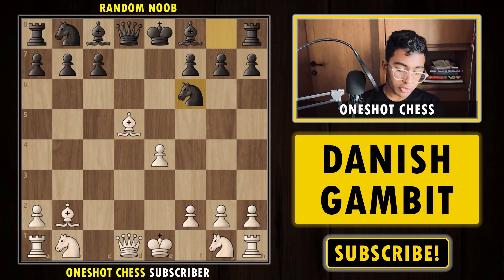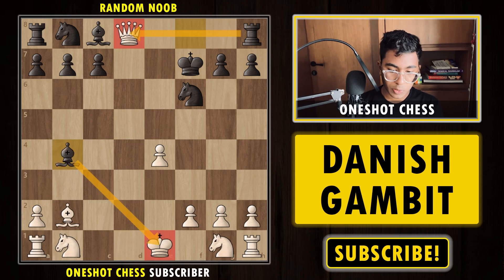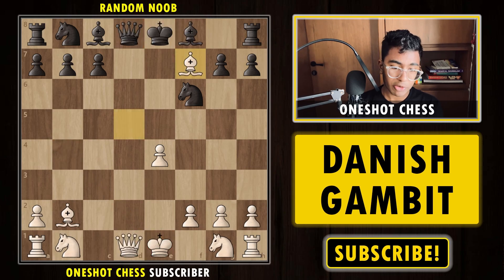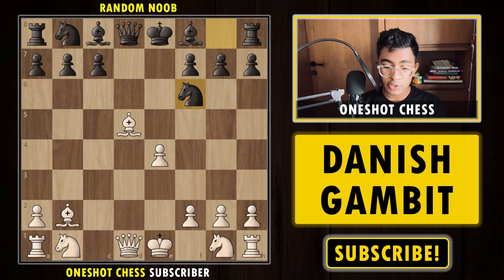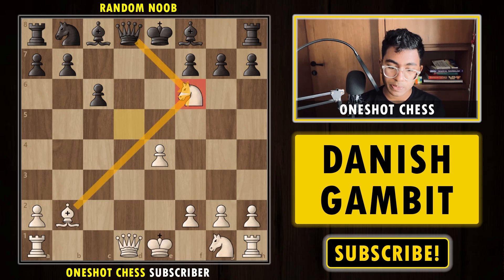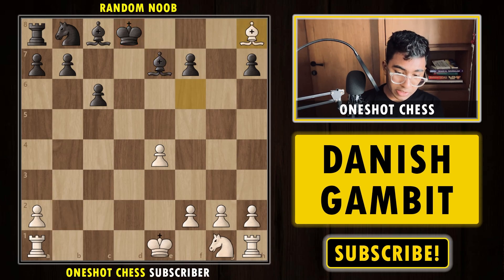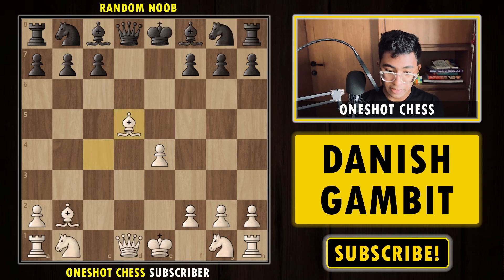If black plays Nf6, which is the best move, we cannot play Bxf7+ because after the king moves, Qxb2, Bb4+ eventually black wins back the queen. So after Nf6 we play Nc3, and after Nxd5, cxd5, we have the strong move Nxf6+ check. The queen cannot capture because we capture the queen, so after pawn takes we recapture the queen with check, also picking up the rook, and eventually winning the game.